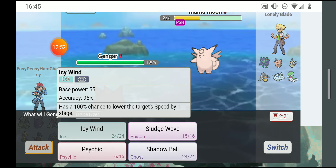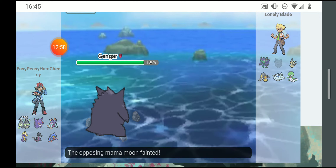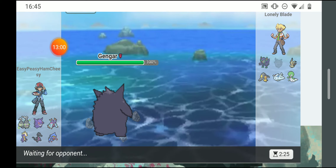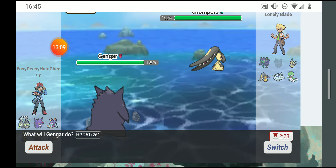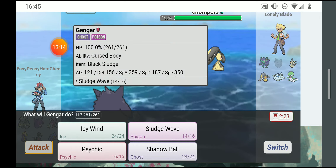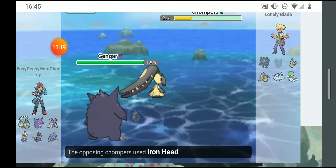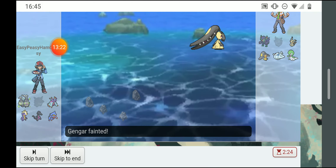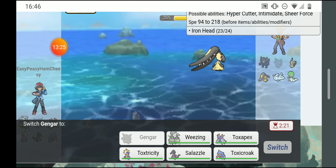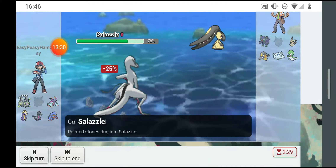He got hurt by the poison. I was thinking he might switch to Mawile since it'd be immune to the poison move, but he went to Garchomp instead. I outspeed him — shadow ball did a ton of damage. He iron headed me and it did even more than I did to him. His speed is 218, so I need someone faster — Salazzle will fit the bill.